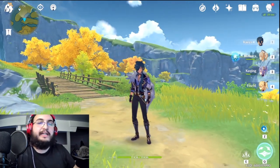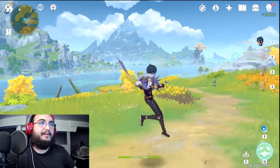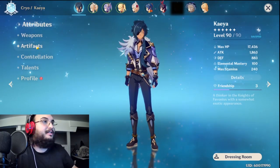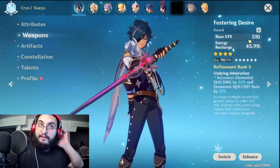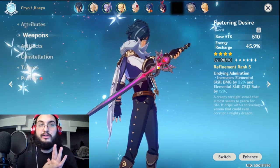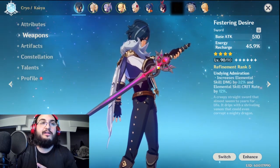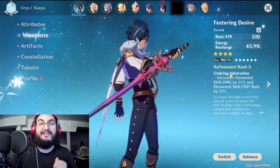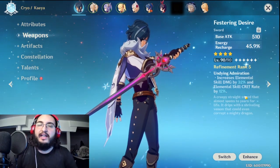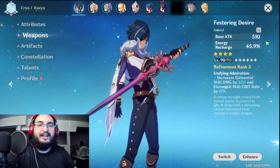There are a couple of things that can improve his kit and we'll look into that today. I think I can do a decent amount of damage with this character. The build I'll show is what I think is the best — there might be better builds, but this is what I'm using today. So right from the get-go, we'll look at the weapon. I decided to use the weapon we got not so long ago from the event. It's a 4-star weapon, and if you did the full event, it's refined to rank 5. It gives crit damage and crit rate, and that's kind of the whole theme of today's build.